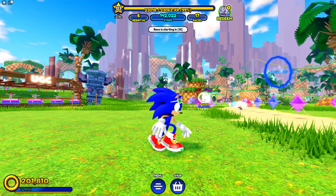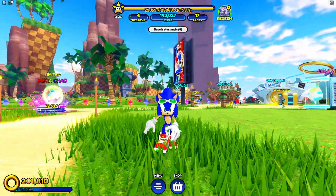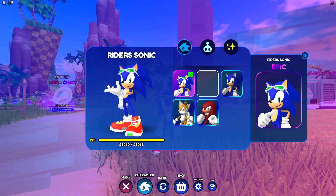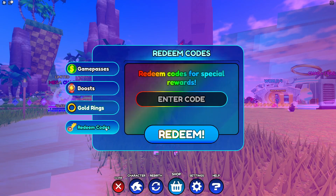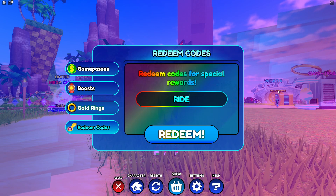Hey everyone, so I'm in Sonic Speed Simulator because I just want to show you a code for the skin. All you have to do is go to the menu, then go to shop, then redeem codes, and then type 'riders'.